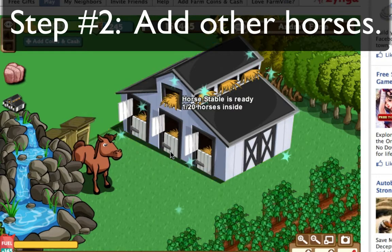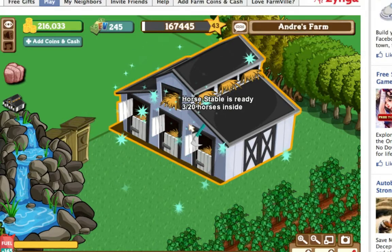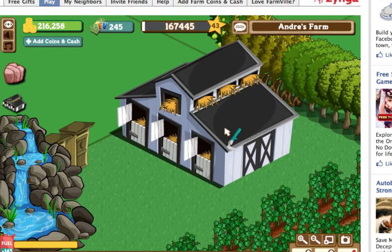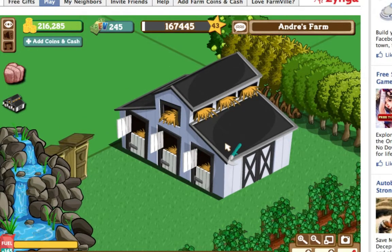Then you put in all the horses you have. For the video, I'm going to use three, and you just collect them. As you saw, those two — the gray and the regular — weren't ready to harvest, but since I put in a ready-to-be-harvestable horse first, it made everything inside ready to be harvested, because the building takes the status of the first horse.